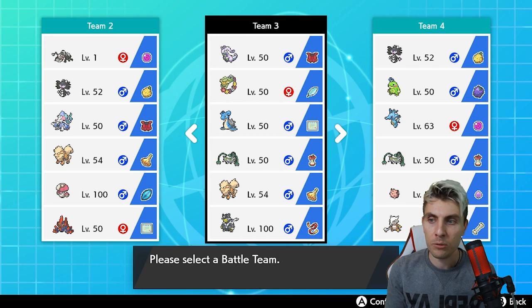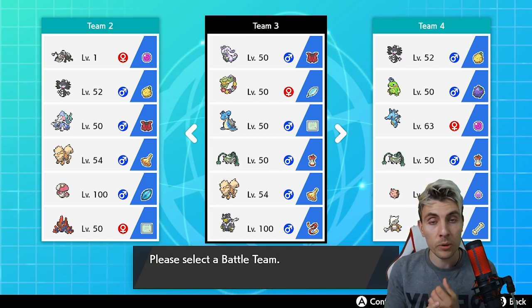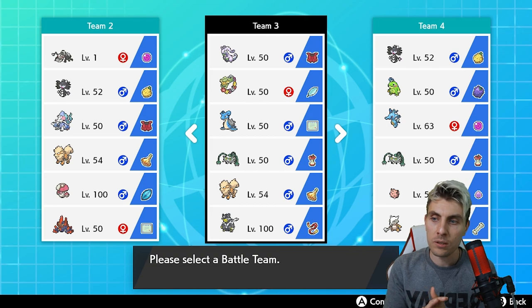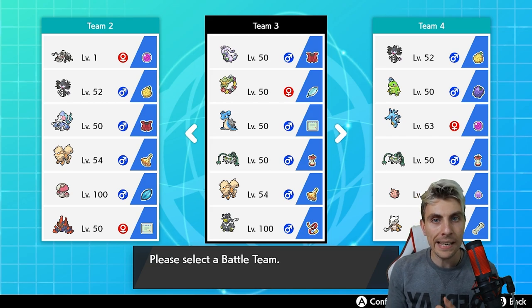The rest of the team has Ferrothorn, which helps in that trick room mode - we went with a regular iron defense body press variant with leech seed, which helps against things like Primarina in particular. Then we've got Arcanine, which gives us intimidate support and a nice fast Snarl to lower the special attack of threats like Porygon-Z.